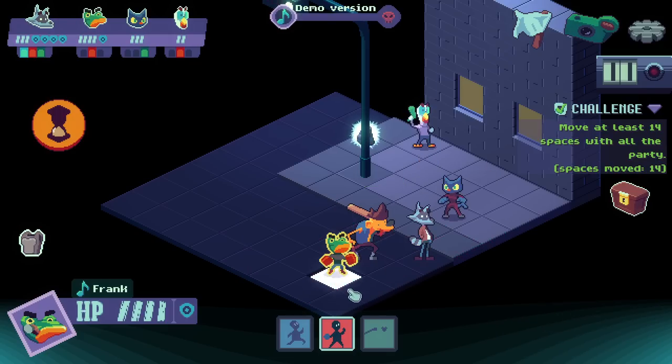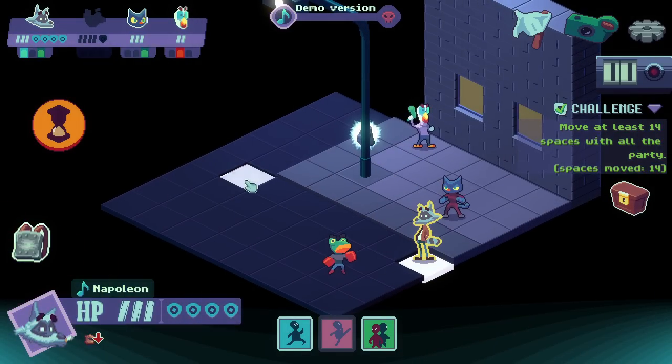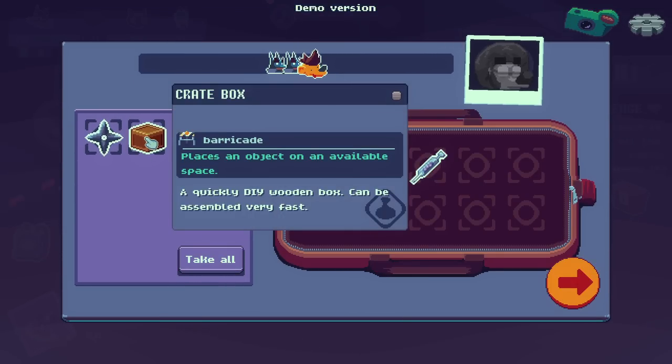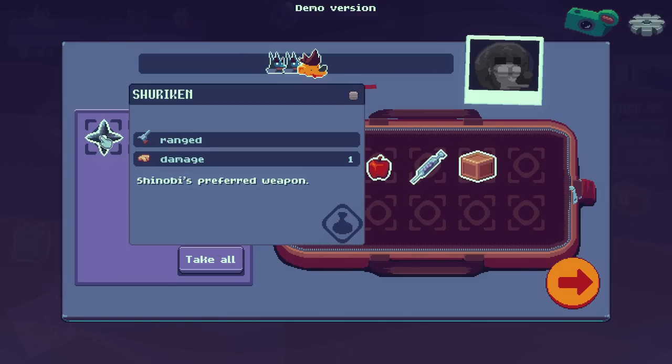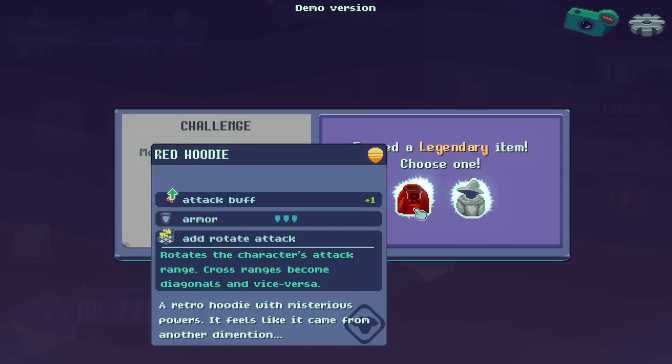I thought that only did one damage, but cannon blast does two damage and a knockback! Crate box — places an object on an available space. Shuriken — is that a consumable? Wait, what? Hold on, wait a minute! I had no idea this game existed. This is so cool. A retro hoodie with mysterious powers — feels like it came from another dimension. We got a red hoodie!